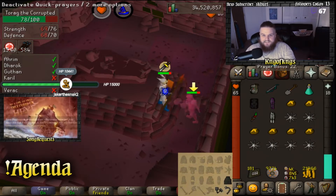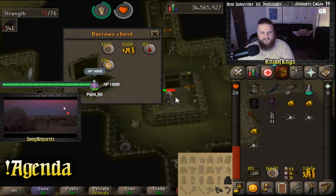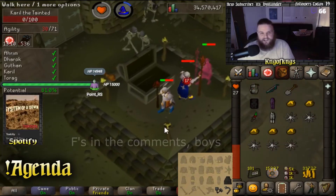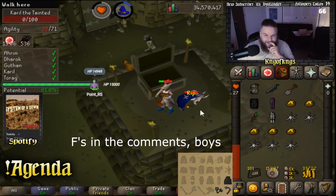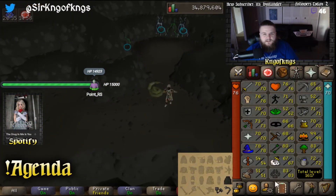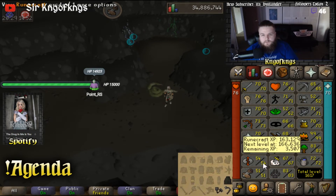Chest number 29. Look at how many mind runes that is. Holy shit. I'll never use those. Chest number 29 — oh, rip. Doing Tears of Guthix this week. It's going into construction. I forgot — I had runecrafted all those astrals, so now we're 54 runecrafting. But free construction XP, not going to complain.